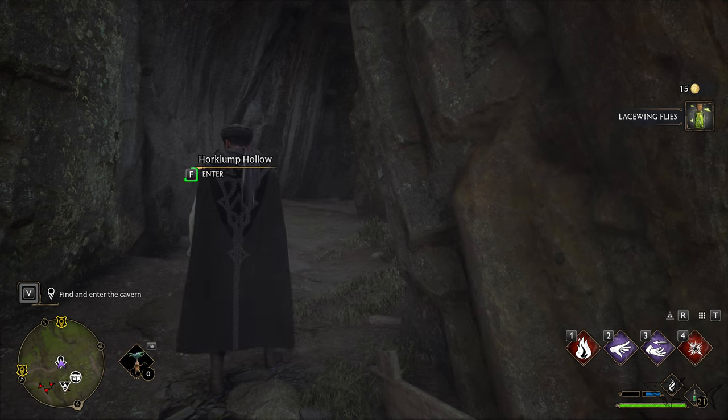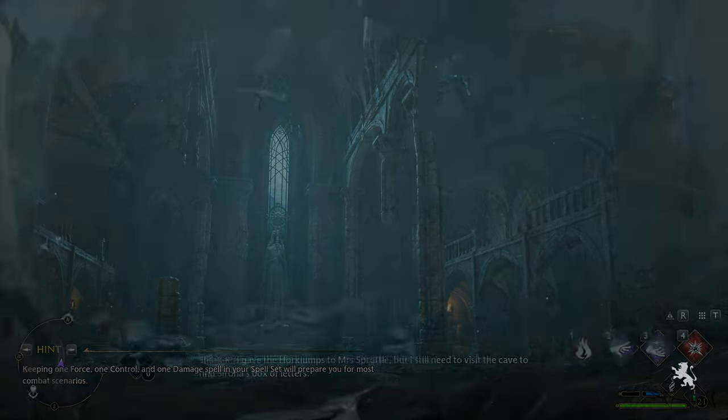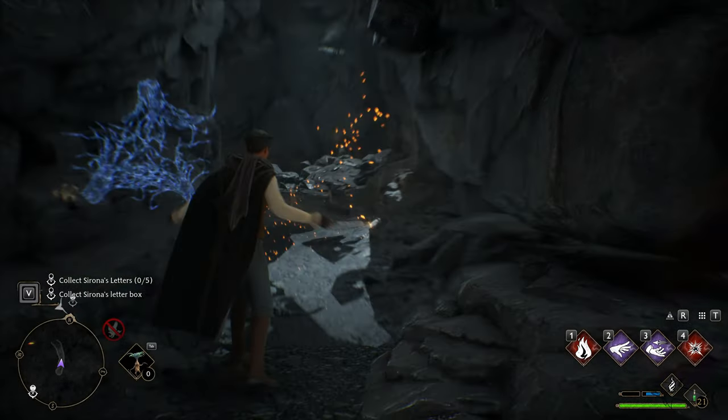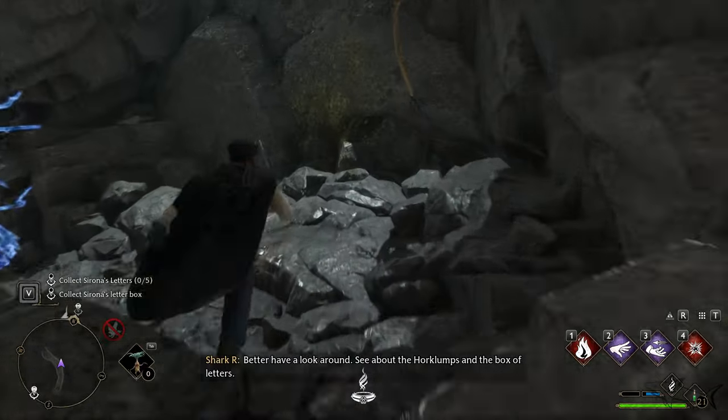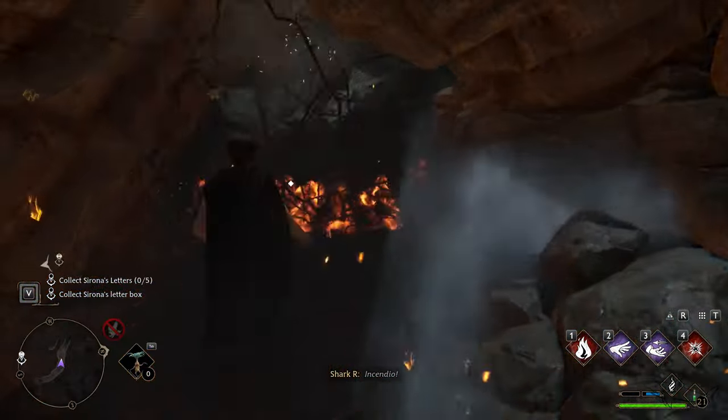Now we're gonna enter into this Horlump — I don't know how to pronounce that. Now visit the cave to find Sirona's box of letters. You can use Incendio if you want to pass through here.